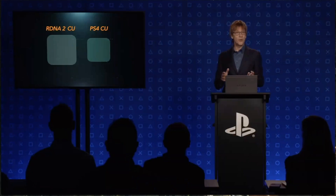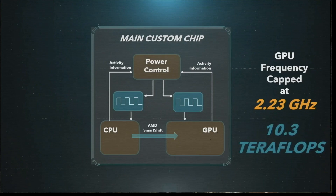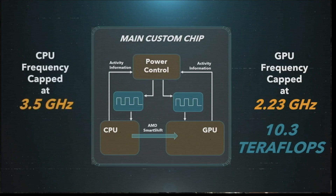We built a GPU with 36 CUs. With this new paradigm, we're able to run way over that. In fact, we have to cap the GPU frequency at 2.23 gigahertz so that we can guarantee that the on-chip logic operates properly. 36 CUs at 2.23 gigahertz is 10.3 teraflops, and we expect the GPU to spend most of its time at or close to that frequency and performance. Similarly, running the CPU at 3 gigahertz was causing headaches with the old strategy, but now we can run it as high as 3.5 gigahertz, and it spends most of its time at that frequency.